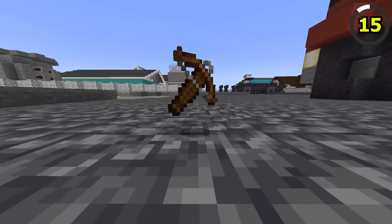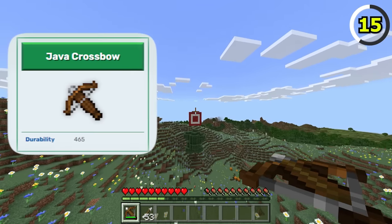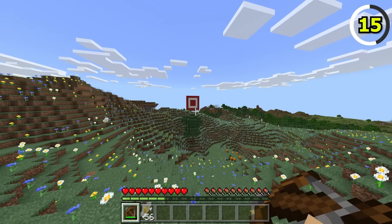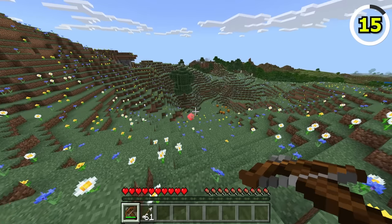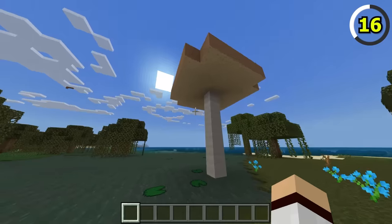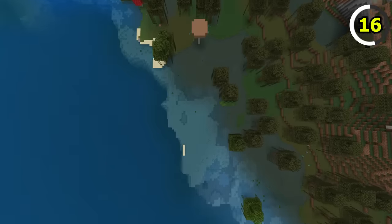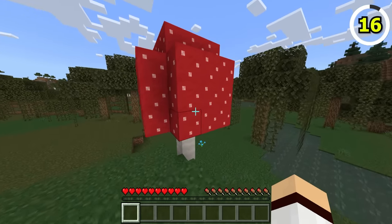Java crossbows are better than Bedrock crossbows. Crossbows on Java have 465 durability, whereas on Bedrock it's only 464 — a one durability difference. Bedrock swamps are a little more exciting compared to Java, as you're able to find naturally generated giant mushrooms within the biome. These mushrooms actually really suit the biome.